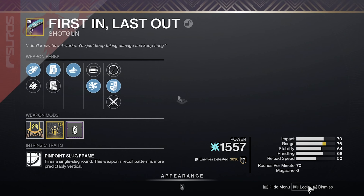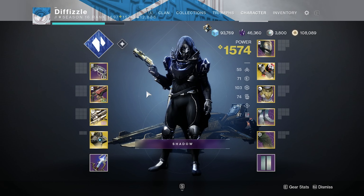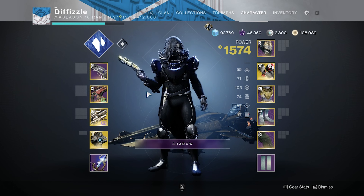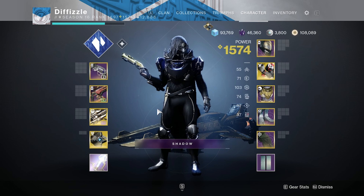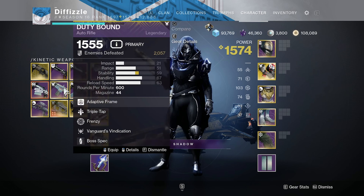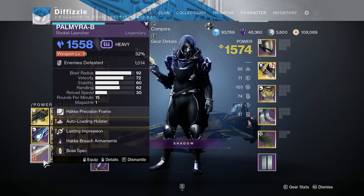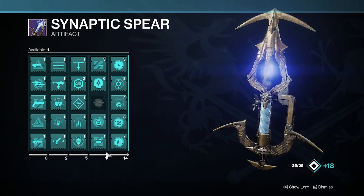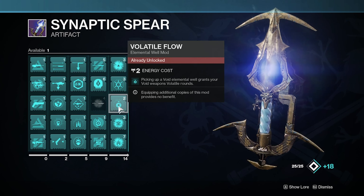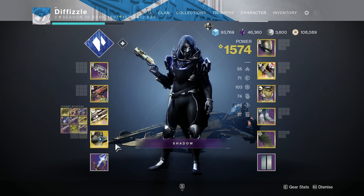I didn't go over these — my First and Last is a really good slug shotgun option, and my Heritage is also a really good slug shotgun. I have some One-Two Punch shotguns as well, but I think One-Two Punch will probably be disabled. I do have One-Two Punch and Trench Barrel though. Izanagi's is super good for DPS right now — probably the best DPS option or one of the best in the entire game. There's also Volatile Flow with void weapons on some rockets, but I don't have any void rockets.